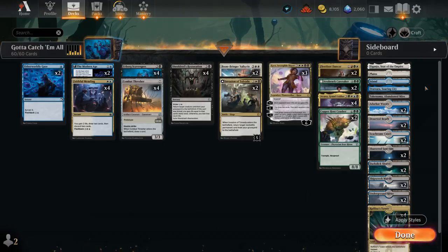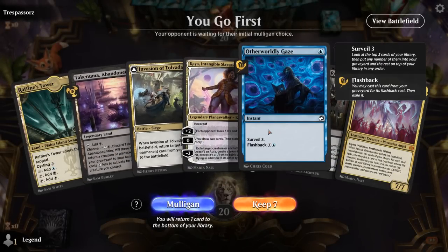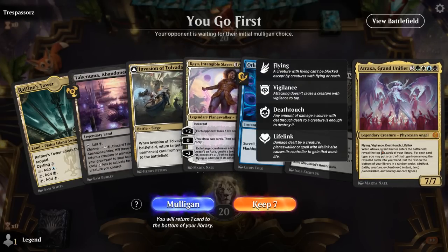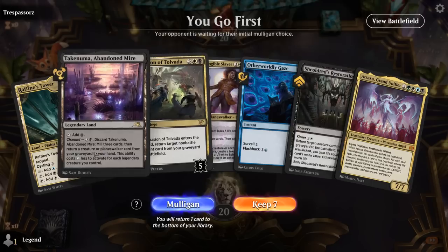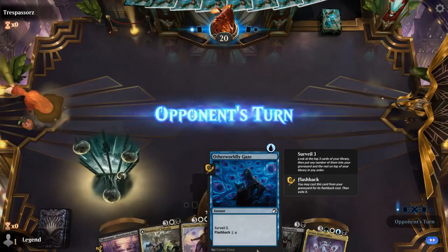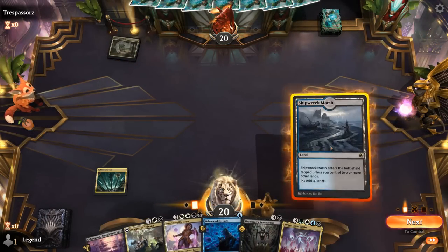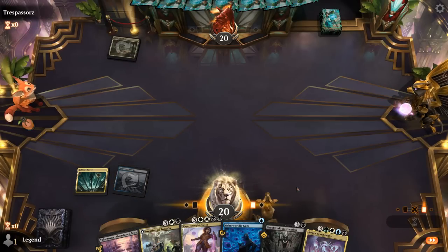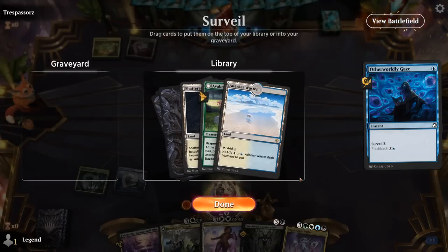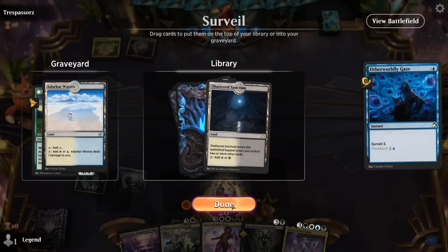Okay, we're on the play. We've got Gaze to fill the graveyard, our two reanimation effects, and both Kaya and Atraxa — really just missing a draw-discard effect for this hand to function. If we can mill a few more keywords, Scavengers would also be a nice draw, but mostly just looking for a way to discard both Kaya and Atraxa. Did not find anything of the sorts, but I'll still keep a Sanctum since we could use an extra land.